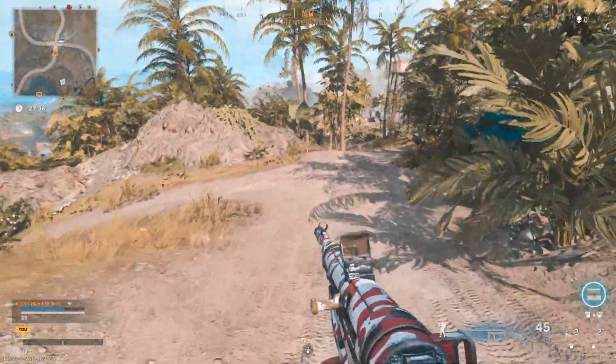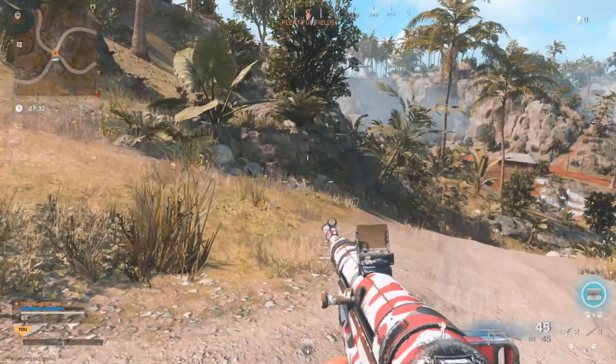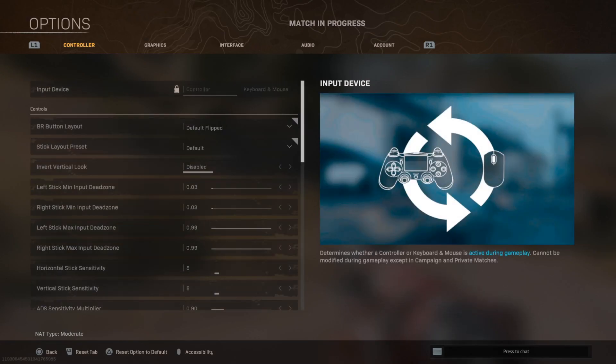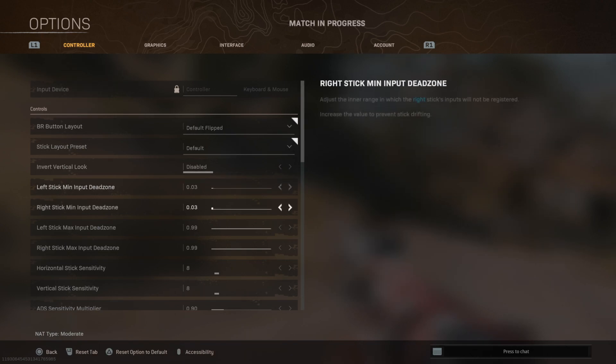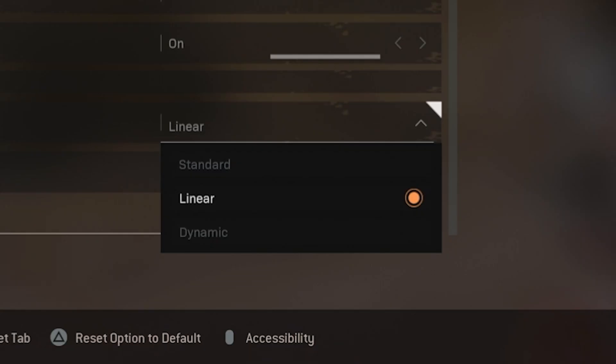We're going to be talking about a bunch of things today, but one of the first things that you can change to improve your movement is going to be in the settings. What are the things that you can change in settings to make your movement better? Well, there are settings that you can switch to make your controller more responsive to whatever movement you're trying to make, and there are two very important ones. Number one, we're going to go all the way to the bottom — the aim response curve type. If you switch it to linear, you will have better movement.